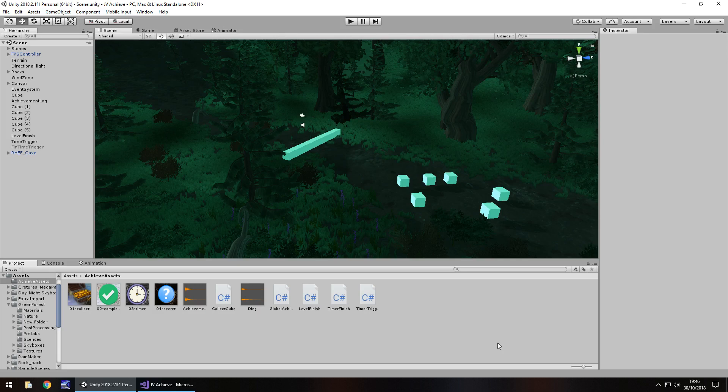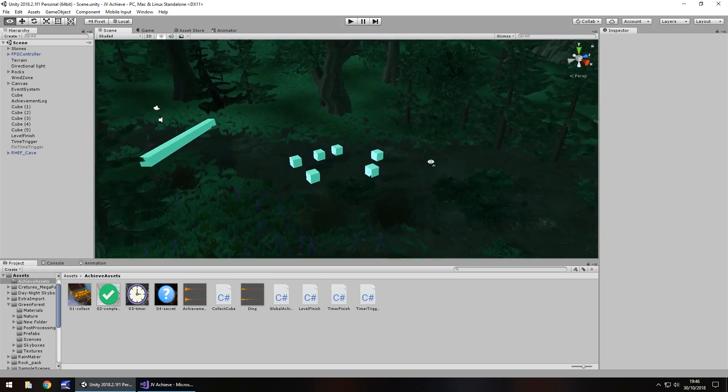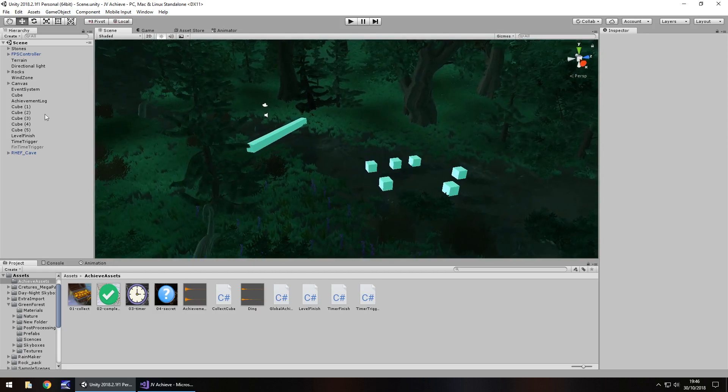The idea of creating a secret area-based achievement or trophy is fairly simple and straightforward. It works on the same premise as what we created when we, for example, got to the end of a level. There isn't quite as much to do and there are some slight differences. So as always, we need to first set up that image for the achievement and work out a couple of things in the UI.